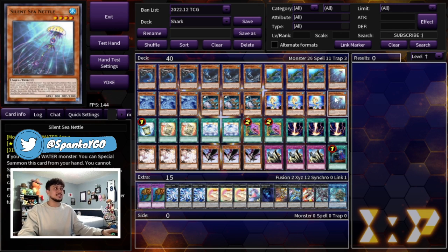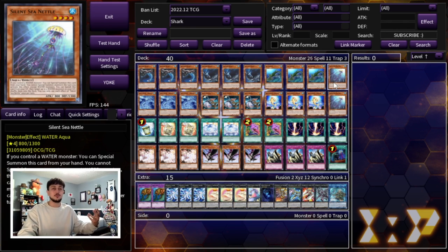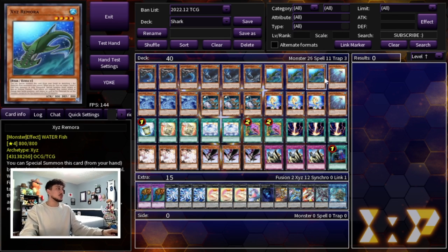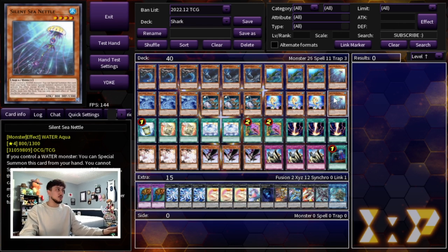Then we're playing two Silent Sea Nettles. Silent Sea Nettles is a very powerful card in this deck - it's an extender for you. It locks you into summoning water monsters for the turn you summon it, however it's still very powerful. It helps you extend into your rank fours, but more importantly its graveyard effect lets you banish it and target three water monsters in your graveyard to shuffle them back into the deck. This is your recursion if you run out of your Totally Awesomes or Buzzsaw Sharks - you put them back into your deck and you're good to go. That's why we're playing two Silent Sea Nettles; two is a really good number.